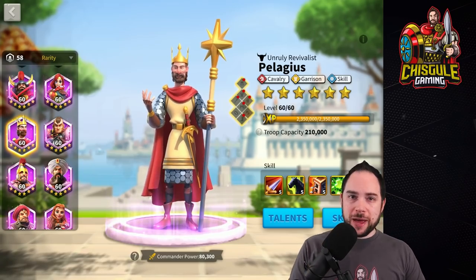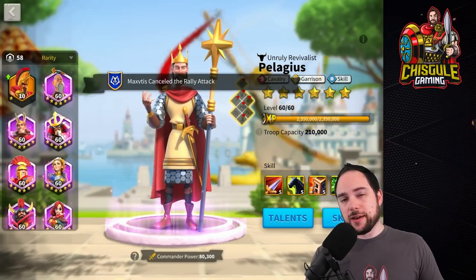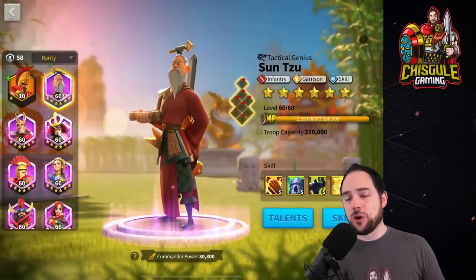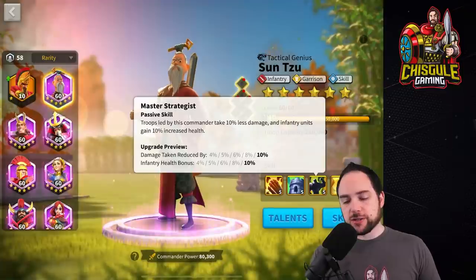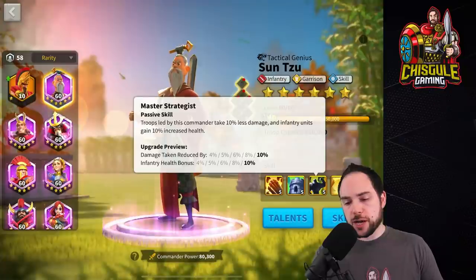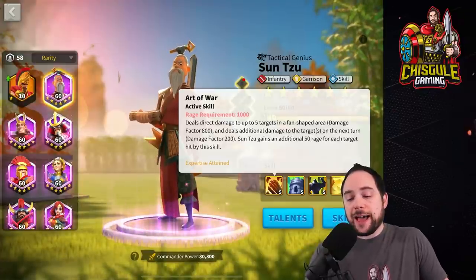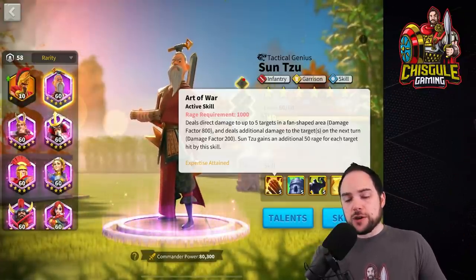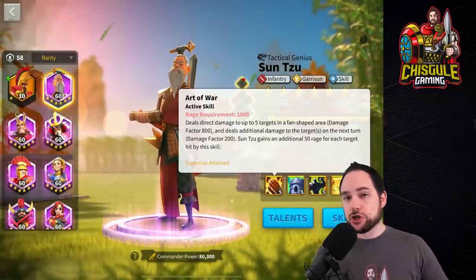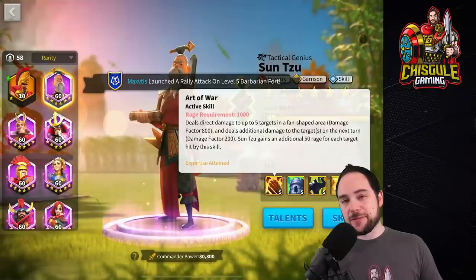For open field pairings, you have a lot of options, primarily cavalry commanders. Let's start with Sun Tzu, who I think is an amazing commander for anyone to pair with. His third skill benefits infantry only a little but is still good for all troop types. Sun Tzu generates tons of rage — Pelagius wanted a rage engine, so the two are a very natural pair. They're just missing march speed, so if you get caught out of position you'll be in trouble. Use Pelagius as primary for the Charge talent, giving 30% more march speed when you drop below 50% health.